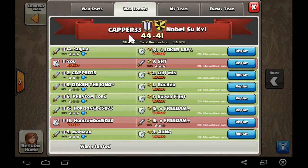Hey guys, welcome to Kappa's Clancast. We're watching Kappa 33 vs. Noblesuitry — 42-41 we've won, and it's against a level 6 clan. We're going to start off with the individual battles, and let's start with Mad Max taking on base number 8.